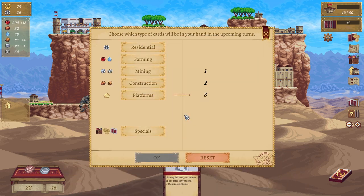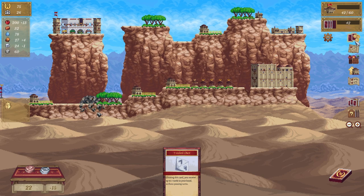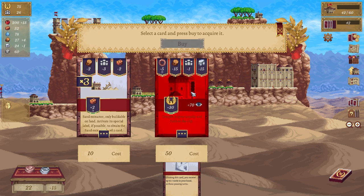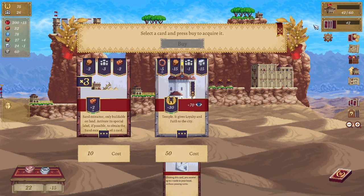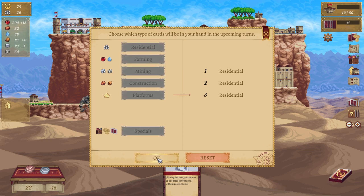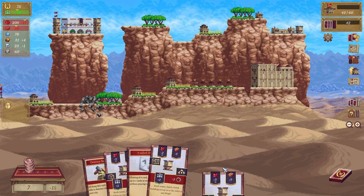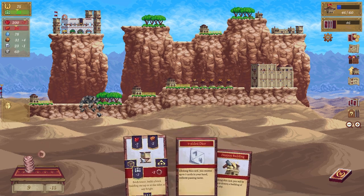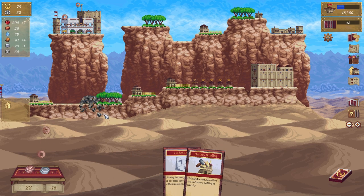Clicking this card you receive up to seven cards in your hand without passing turns. Discard this one, this one, this one, this one, this one, and the destroy building — and that one. We want faith — oh I don't have the money. Wow, isn't this lovely. Let's go residential, and then let's build this bad boy up over here — these are going to give me money and a few problems but that's okay.